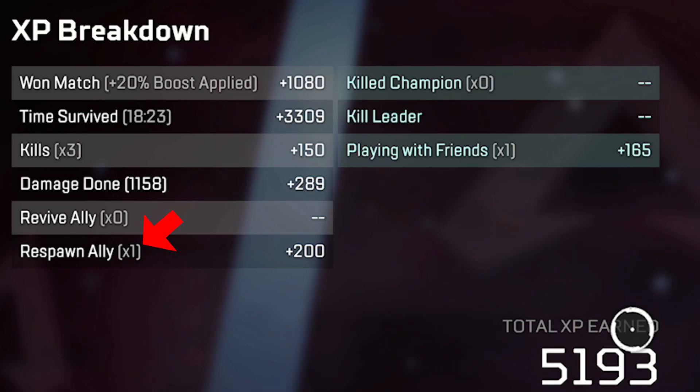I managed to respawn my teammate in this game, so that gave me a boost of 200 XP, which is almost as much as I got for the damage and more than I got for the kills. So it really is worth respawning your teammates — you should be the one to do it if you want that bonus XP. Don't let randos do it, because then you're missing out on easy XP. Killing the champion squad gives you 500 XP, and if you are kill leader, you get a 50 XP bonus.